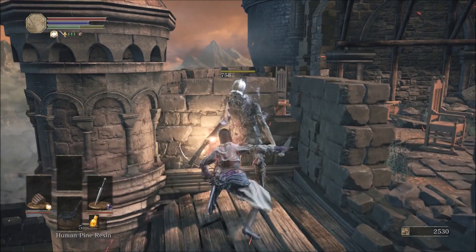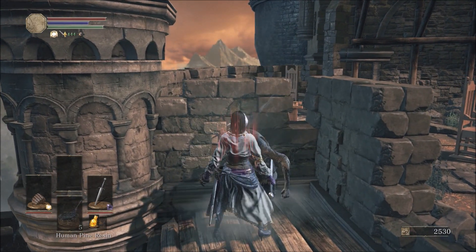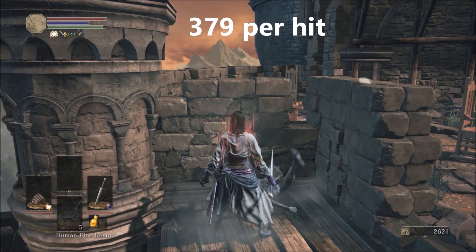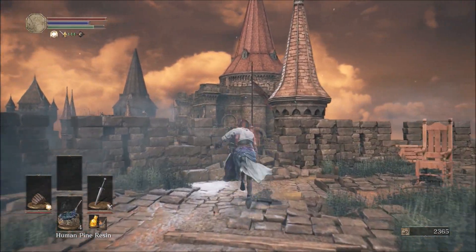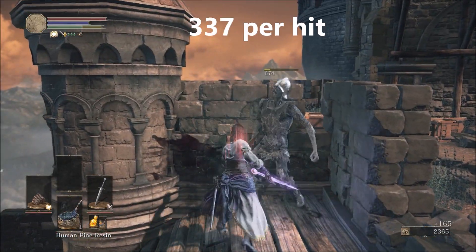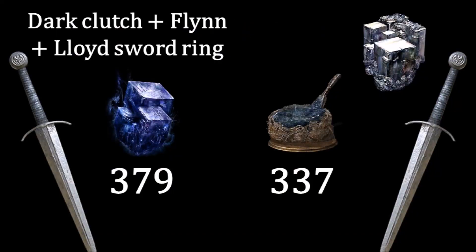Now let's also test the deep broadsword against raw with human pine resin. Deep infusion is again more powerful. And as you can see, hollows do indeed have the same defense against fire as against dark. The peculiar thing though is that resins don't add the exact same amount of elemental damage.